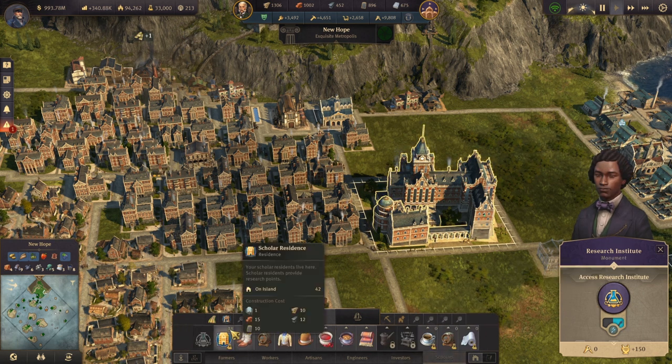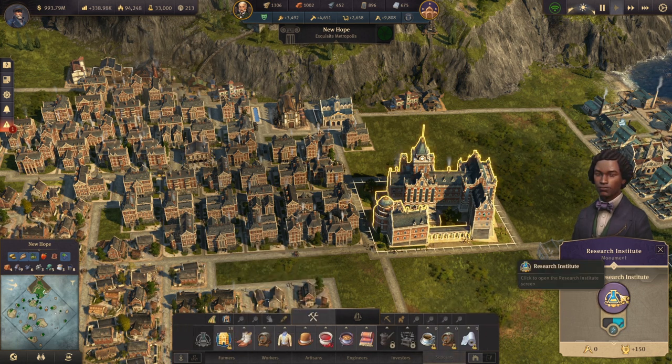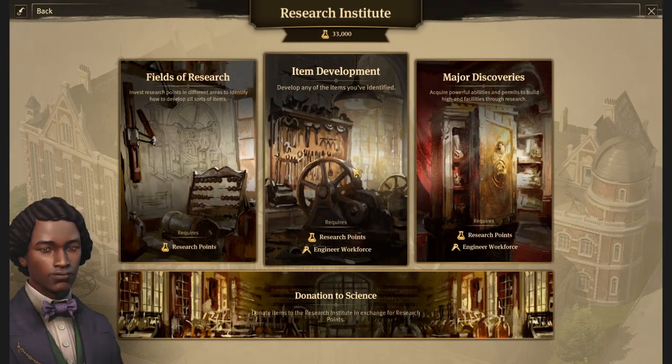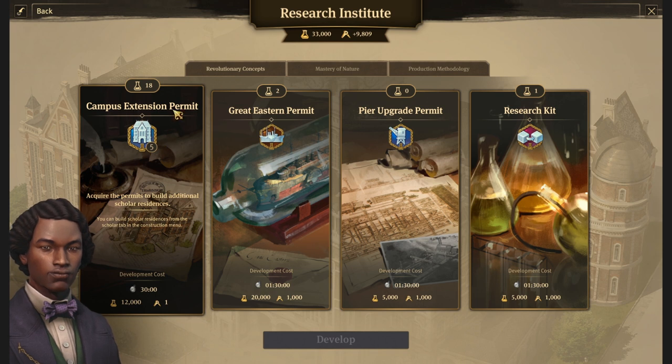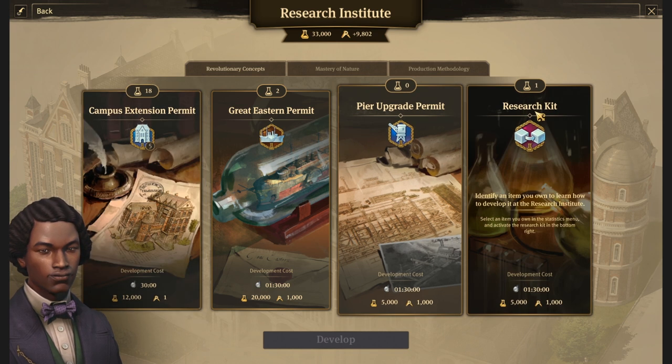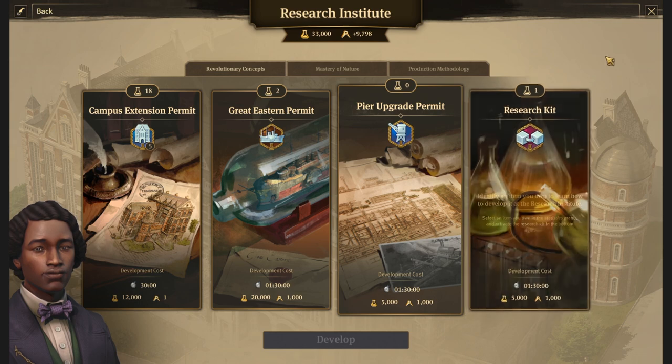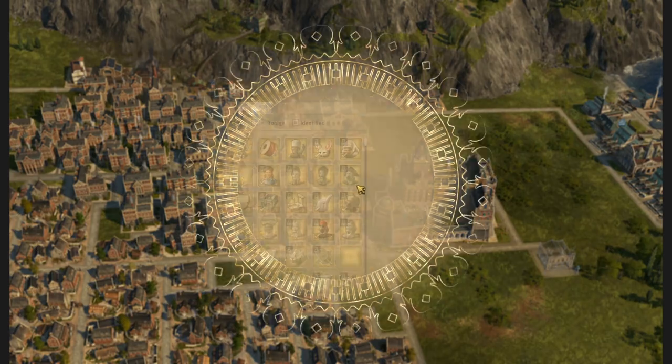I have 18 buildings waiting for us to be built, and thanks to that we'll be able to expand. Last time I was researching the campus extension, there was an additional bonus research that popped up and it says that I have the research kit. I have one research kit done so I can identify any item I own and make a copy of it. If you go to the items tab...